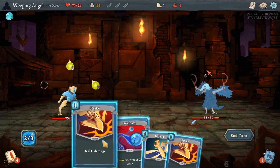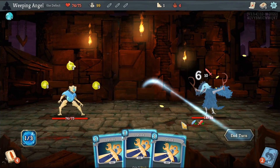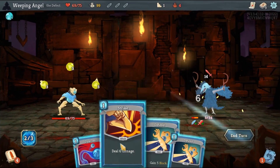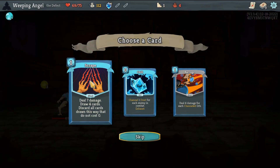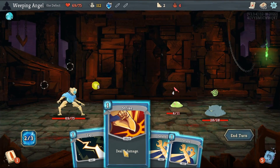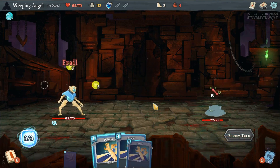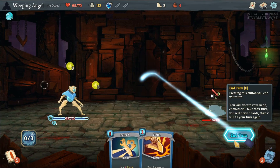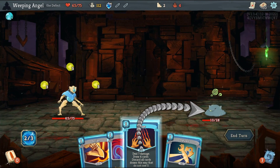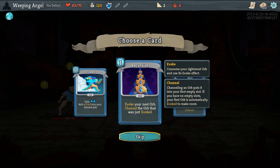Let's start off by looking at the size of the player characters. There's nothing to suggest any one character is larger than average, so for this video we will assume the characters are of average size, which is roughly 5 feet 4 inches or so. From shortest to tallest, the main characters are: the Defect (the blue character), the Silent (the green character), the Ironclad (the red character), and finally the Watcher (the purple character). We should look at each character for any special quirks that might be out of proportion.